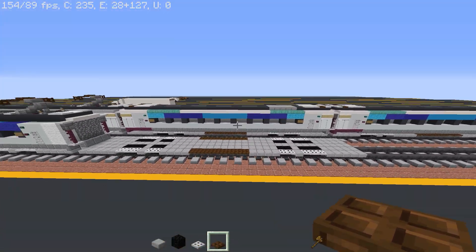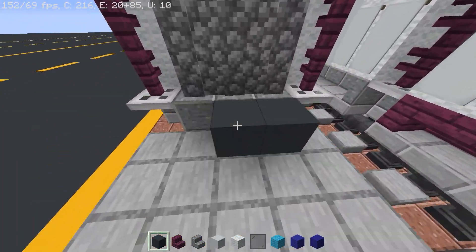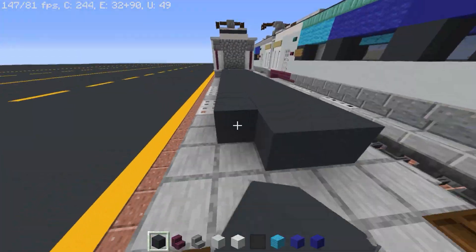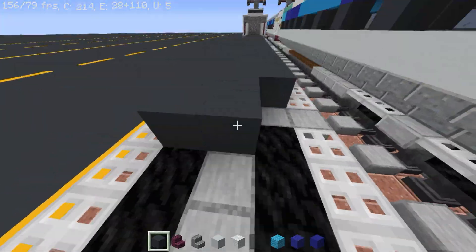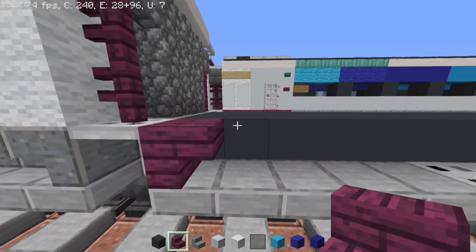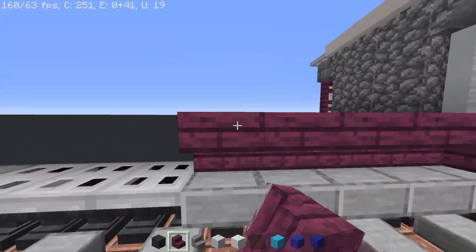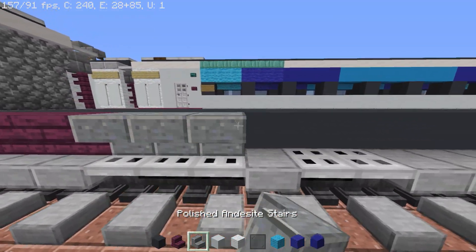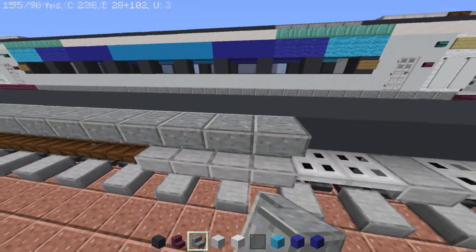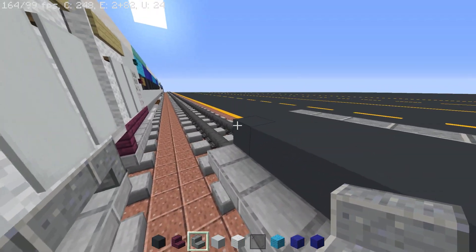Like we did with the other car, fill in with gray concrete all the way back. Get your crimson stairs, place them, and fill up to the wheel. Do the same with the other side. Then put in andesite stairs all the way, curl it in at the end, and do the same with the other side.